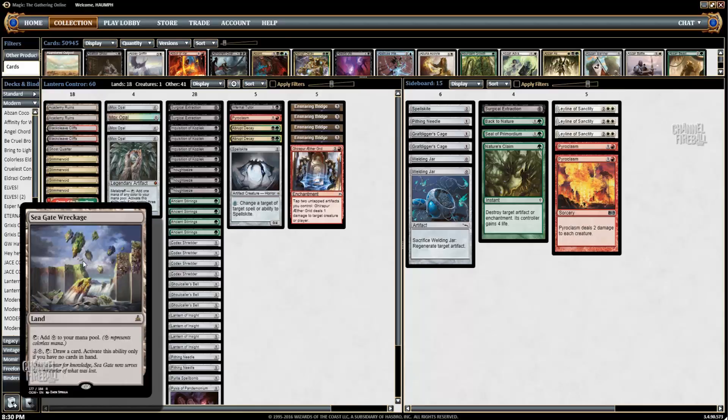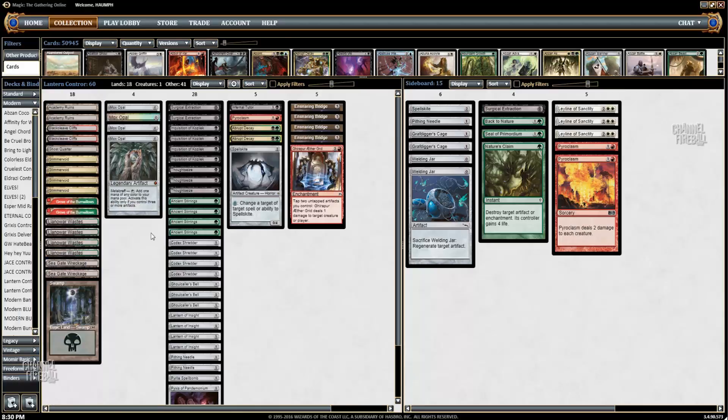This card has been amazing for me. A lot of times this deck mulligans a lot because you'll have opening hands with like triple Codex Shredder and two lands that you just can't keep. Seagate Wreckage gives this deck a little more late game. When you have your Ensnaring Bridge and your Lantern and you're looking for your Mill Rock and you have no hand, Seagate Wreckage helps you get out of those situations when you're empty-handed. You empty out your hand very quickly because, as you can see, a lot of one drops.